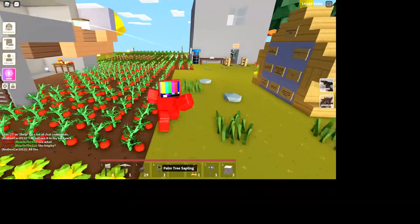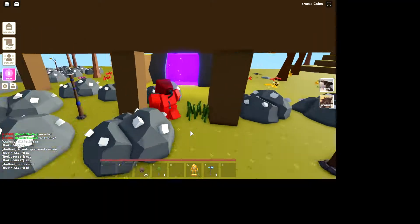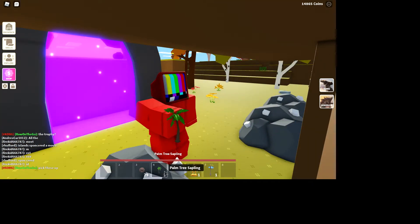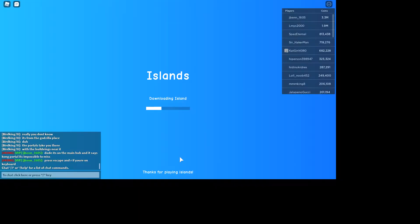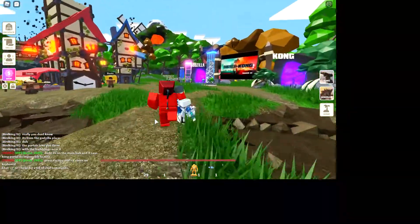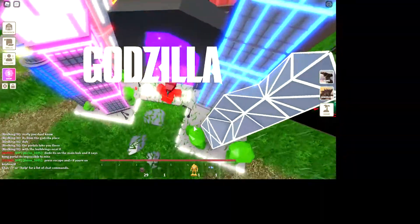Hi guys, welcome back to another video. Today this is how you get the Godzilla staff thing. I just recorded the last video and I got these conch — I'll be placing them all today, and then I'm gonna farm coconuts. First, go to your island. I'll put a video in the cards right now for how to get there. Click right now — I'll put a video in the cards for the Kong one too, it looks really cool.